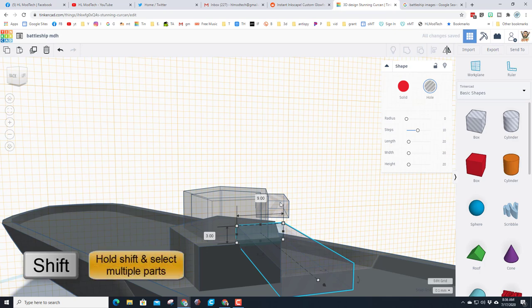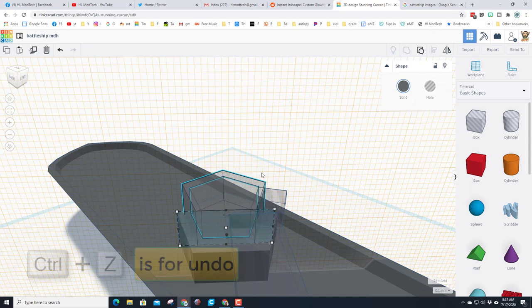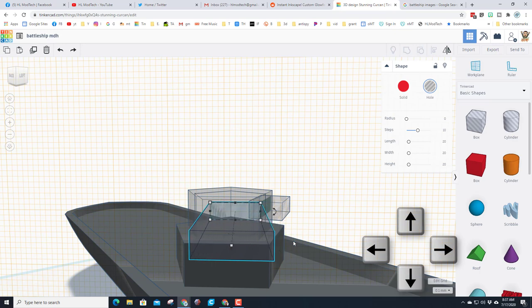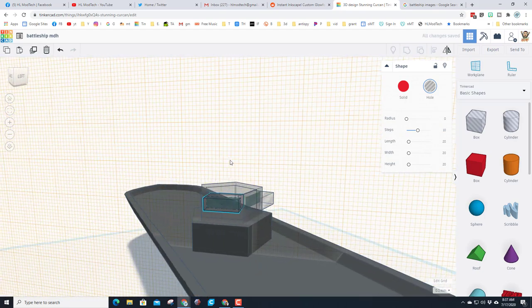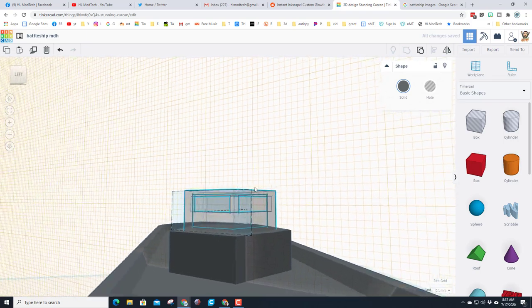I'll hold Shift and click on the shape, then do Align so both windows are at the same level. Because I've got the work plane here I can just use the arrows to push it where I want. Let's look from the top corner — same as last time, shrink it down and push it in so it cuts. Grab those three shapes, group them, and we now have windows in our battleship control center.